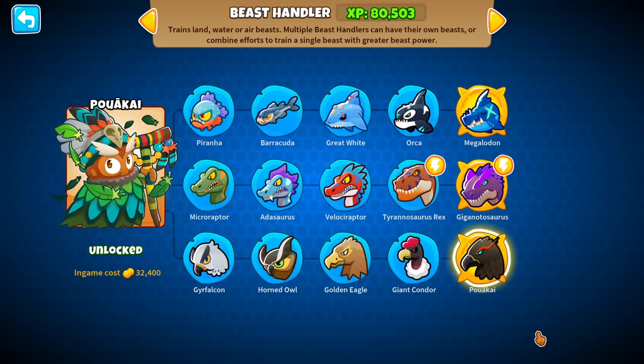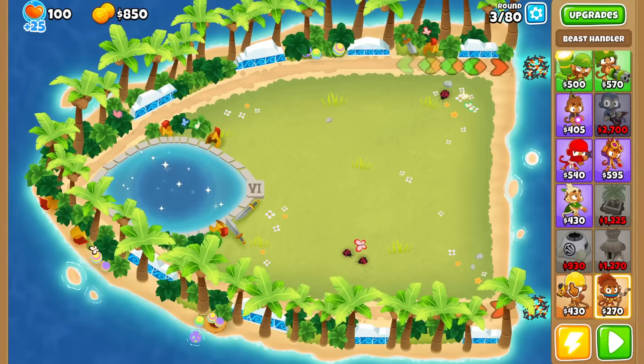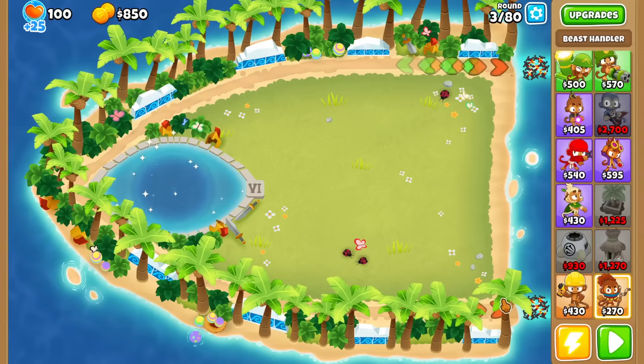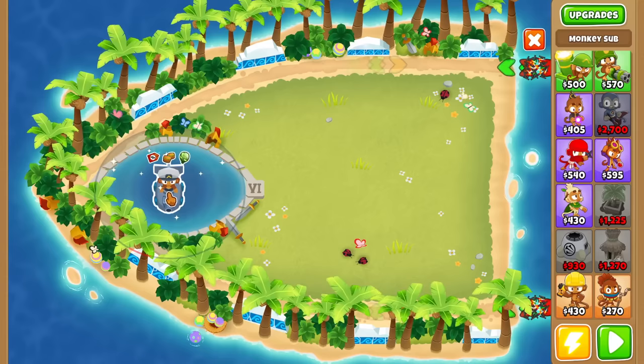Let me make sure to check the pronunciation of this before starting. We're playing the new map, Polyphemus — also making sure to double check that. This is a pretty interesting map because it has two entrances and two exits which basically overlap each other, and there's some shiny water over here which basically gives 2-2-2 village properties.